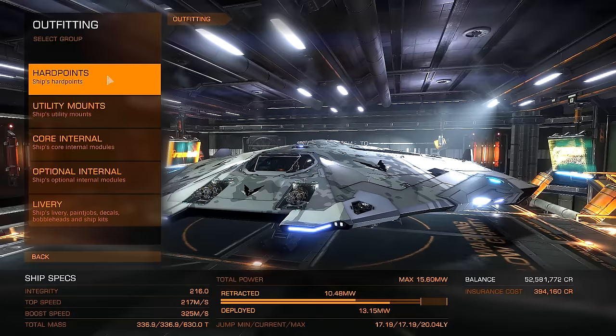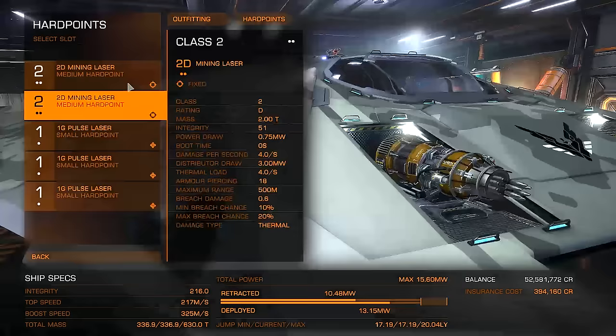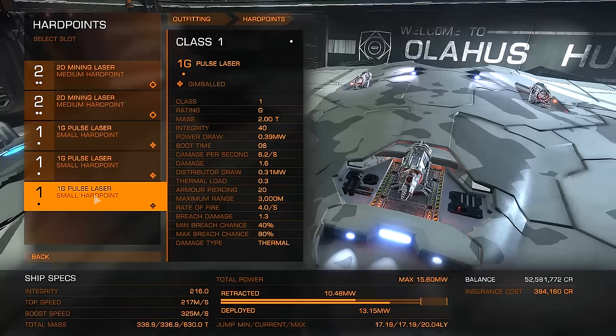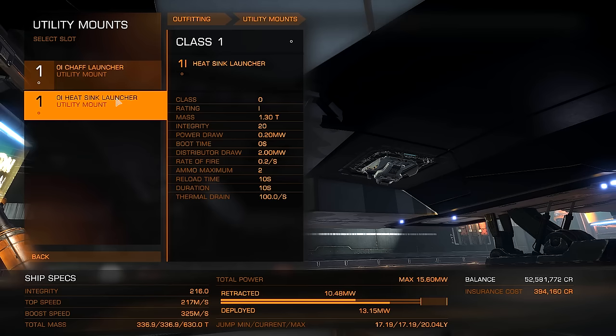If there's actually a better way to do this than I'm doing, let me know down in the comments. Here's our loadout. For our hardpoints, we have our 2D mining lasers on our medium hardpoints. And then for our small hardpoints, there are small mining lasers as well as medium mining lasers, but we'll just have pulse lasers in here because you never know when we're going to get attacked by a pirate. There's really nothing we can put in a utility mount that's going to help us mine better or more efficiently, so we just have a chaff launcher in case we get attacked and a heatsink launcher.